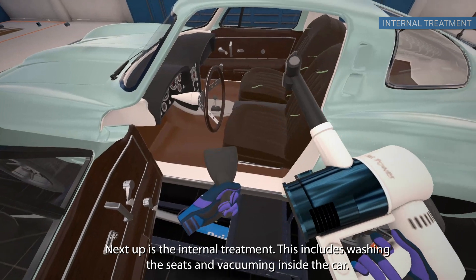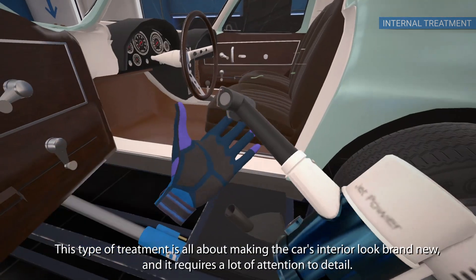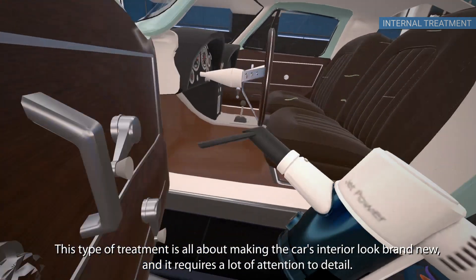Next up is the internal treatment. This includes washing the seats and vacuuming inside the car. This type of treatment is all about making the car's interior look brand new, and it requires a lot of attention to detail.